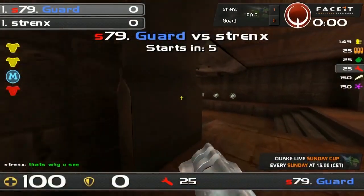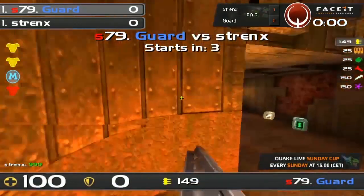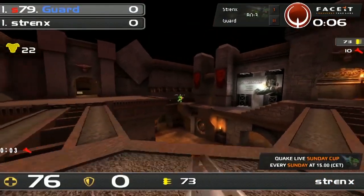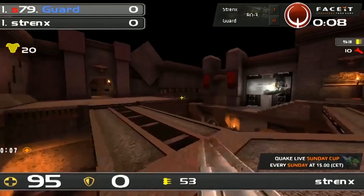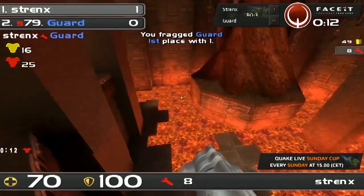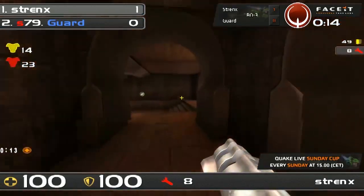We're gonna go live immediately. This is gonna be map number two between Guard and Strengths. Guard getting hit — what's gonna be the burst? He gets a yellow armor at least. A really quick frag off the beginning. Strengths making it 1-0.